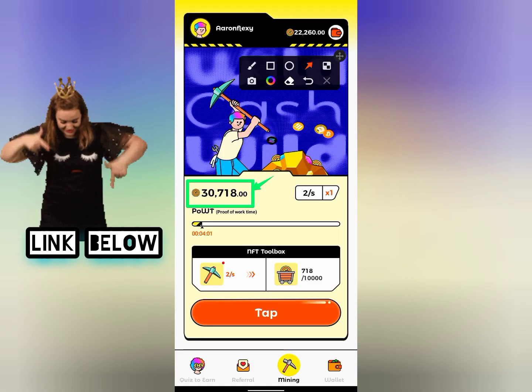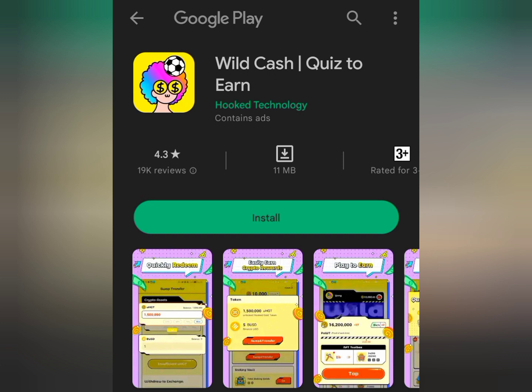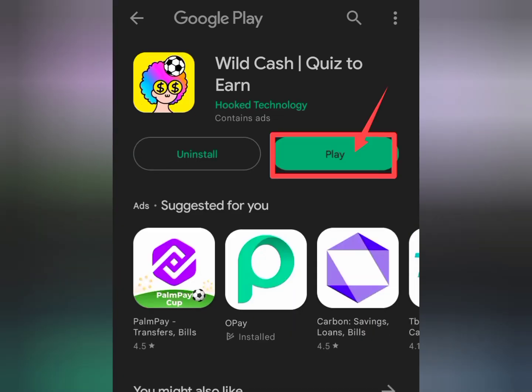I will be dropping a link in the description of this video — click on it to register. Once you click on the link in my description, it's gonna take you straight to your Play Store. Click on the install button to download the app, and then click play to open the app.